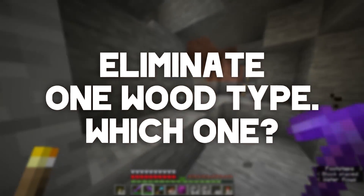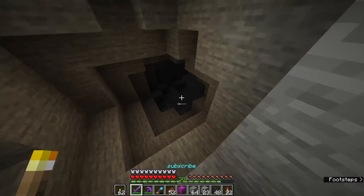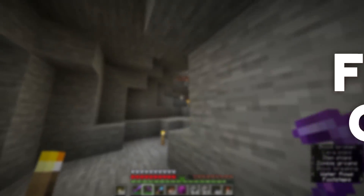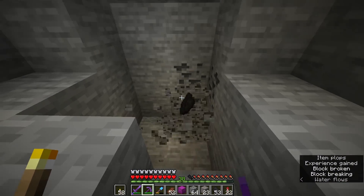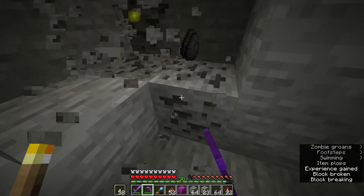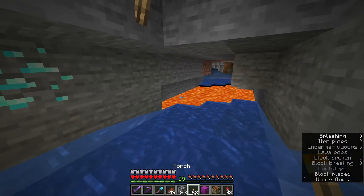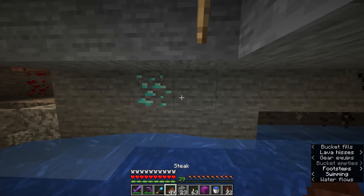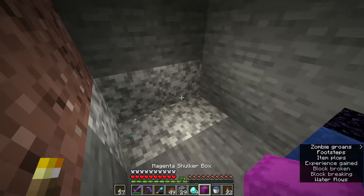'If you had to get rid of a wood type, which would it be?' Goodbye acacia, hello azalea wood - we replace it. 'What type of Guide episode do you like making the most?' It kind of depends. Some days I'm in the mood for building so I really like a building episode, but I always love making a new farm in the world - it's a great feeling every single time. 'Will there be another Nether Survival 2.0?' Maybe - at first I would have said no, but it was really fun.